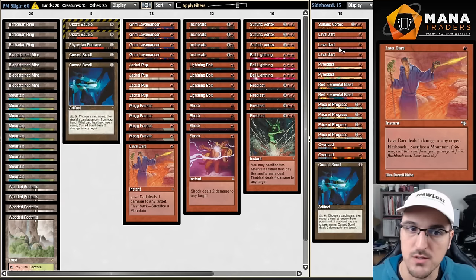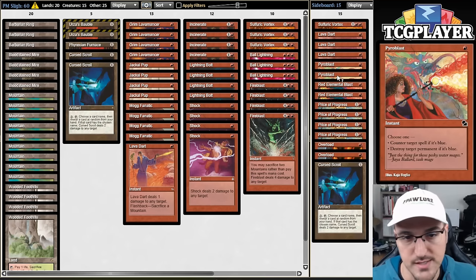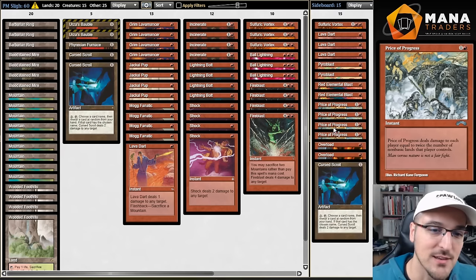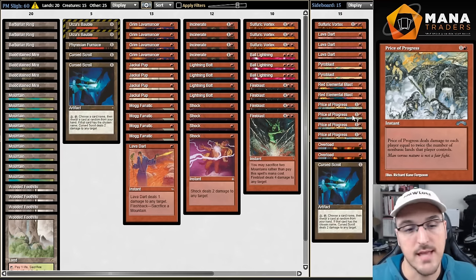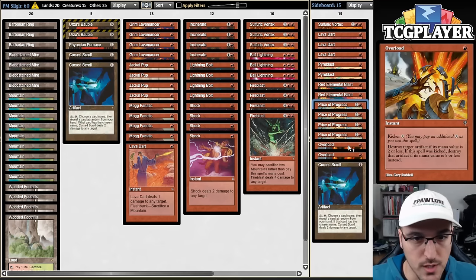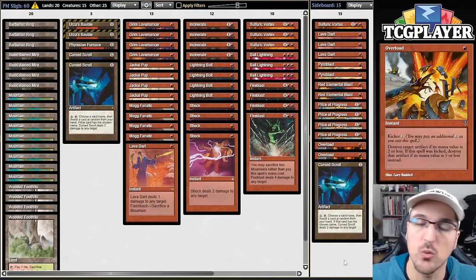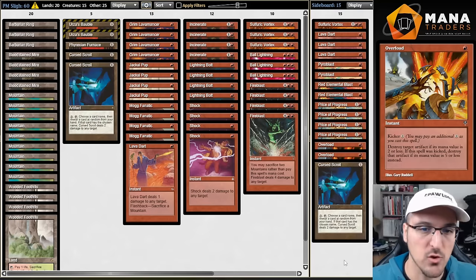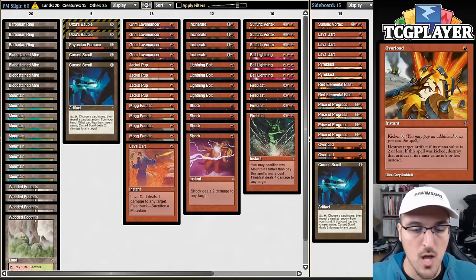In the sideboard we also have Pyroblast and Red Elemental Blast, spectacular sideboard cards and the best at dealing with blue decks. Four copies of Price of Progress — I'm partly the reason why Oath decks are very popular right now, so Price of Progress is just the best card in that matchup. Two copies of Overload, which was discussed on the Spike Colony podcast with Mike Flores and Lanny Huang. People have been hating on Overload because it only kills Dreadnought, and yes, Mox Salvage is better if you're specifically targeting Dreadnought. But I'd argue there's more than just Dreadnought you want to kill now.